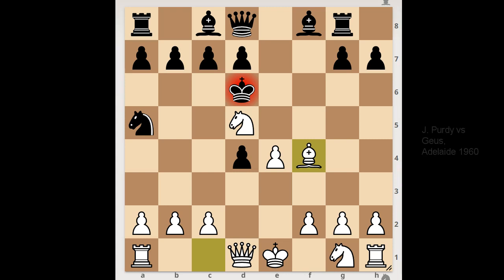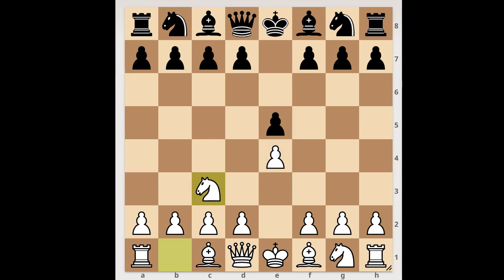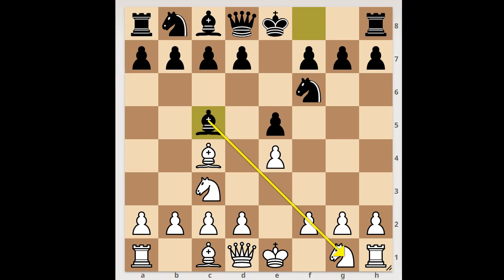Next game. This game was played in Adelaide in 1960. e4, e5, knight to c3 — again going for the Vienna game. Knight to f6, bishop to c4, bishop to c5, discouraging f4.